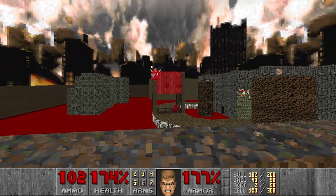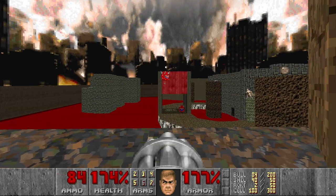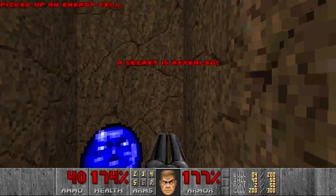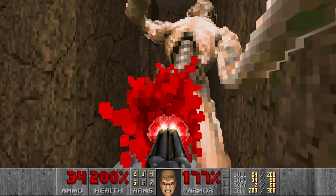By the way, this door is open when you shoot that red wall from the window. But first I want to kill this Cacodemon — he's already flying away and I'm not hitting him. Actually let's just move on. First I want to kill the Archvile — let's hope he doesn't run away. And he doesn't, which is good.